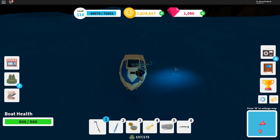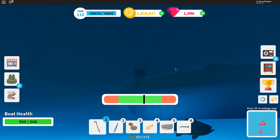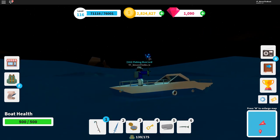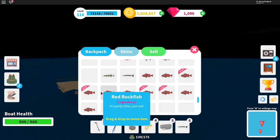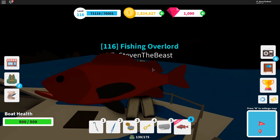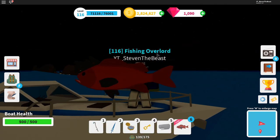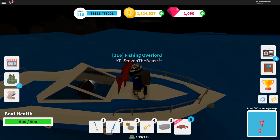There we go. So we pull out our fishing rod here and try again. Legendary red rockfish, guys! This is one of the legendary fish from the new island. Let me show you guys what this fish looks like. Legendary red rockfish — let's check this out. Oh my goodness, this looks absolutely insane. It's humongous, guys — it's actually humongous. It's a huge red fish. So that's one of the fish from the new island as well.